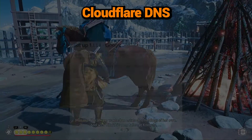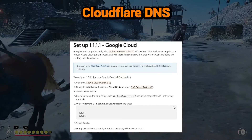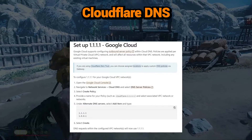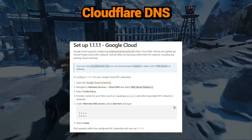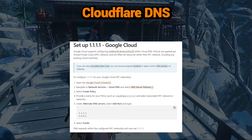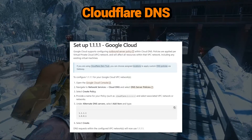Cloudflare DNS: 1.1.1.1 and 1.0.0.1. Cloudflare's 1.1.1.1 DNS service is fast, private, and secure. The network prioritizes user performance and also blocks malicious sites. Great for both speed and safety.